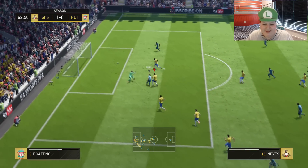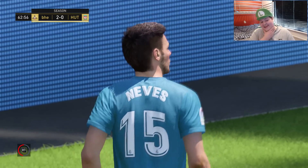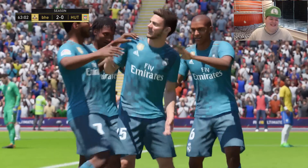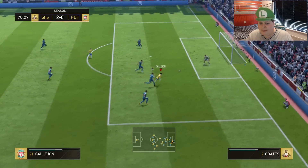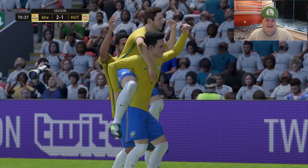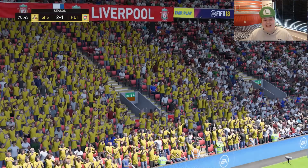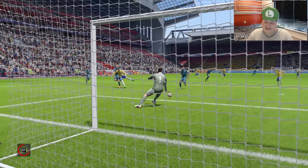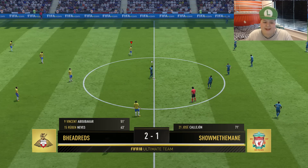I literally couldn't lock onto my defender, and he scored. This has been such a boring game — he's had like two attacks. So defensive, this guy. That's it, Calahorn — come on. Oh, that's a great finish, I needed him there. I really needed Calahorn to pull something out. This guy is so defensive, I'm struggling to break him down. He's had like two shots on target, and it's been a common theme recently on FIFA — I'm conceding every single shot on target. It's ridiculous.